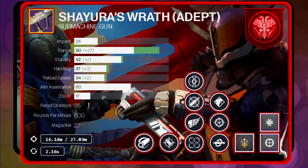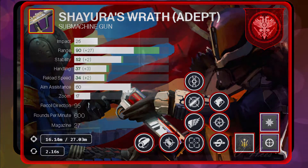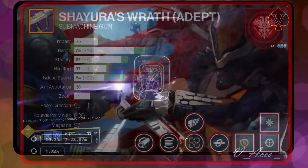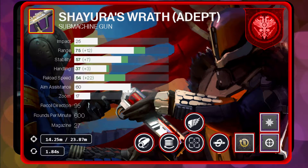Especially in combination with the Adept range mod, which would increase the effective range to almost 29 meters. Solid alternatives are Snapshot Sights, which highly increases aim down speed, and Killing Wind. A highly Kill Clip focused roll has Flat Mag and a reload speed Masterwork. Both will decrease the reload speed to 1.84 seconds and highly benefit the Kill Clip damage buff when reloading after a kill.